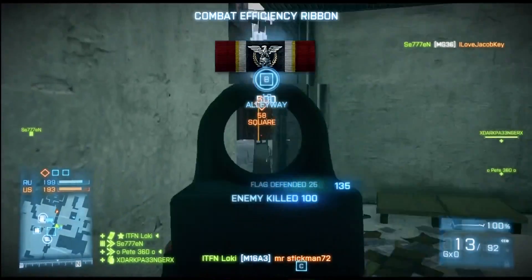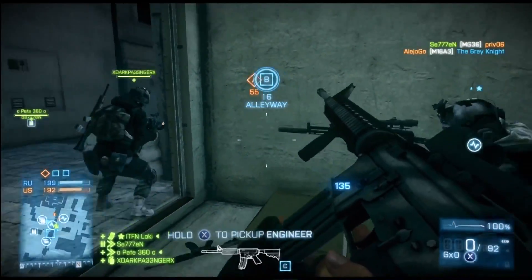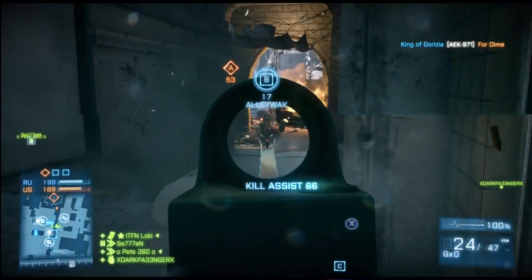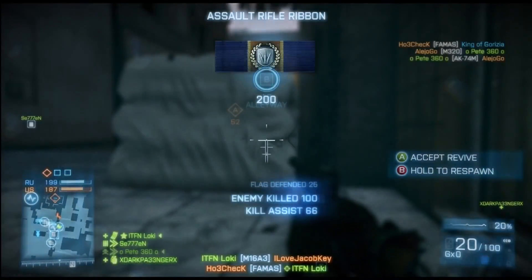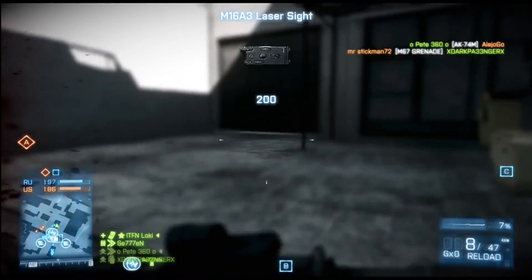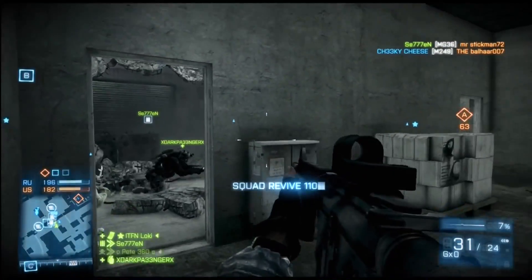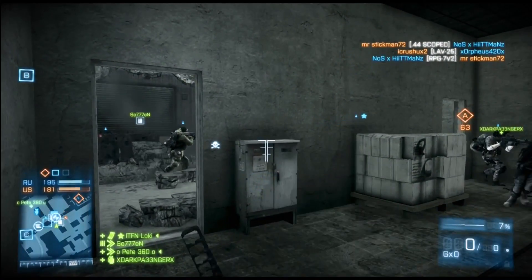I switch back to my primary and get my 320 out because I see that gentleman coming up on the minimap. I'm unlucky not to get him, but I hop back out, get a few rounds off to keep him suppressed, duck back in for a quick reload, then pop out again and get him on the second spray. I get killed myself but a ninja revive gets me back up. I run out and revive Dark Passenger — we are always looking after each other, trying to play a squad-based game.